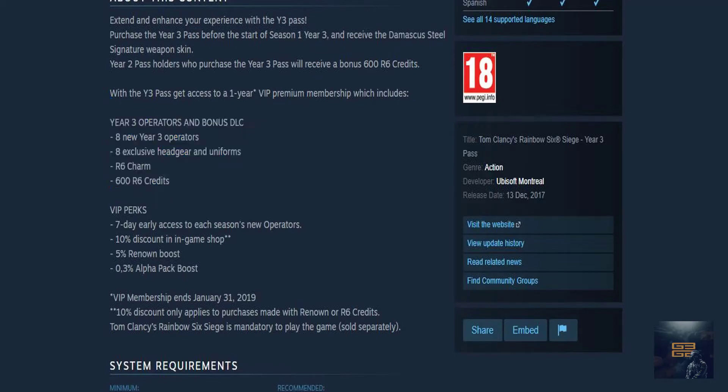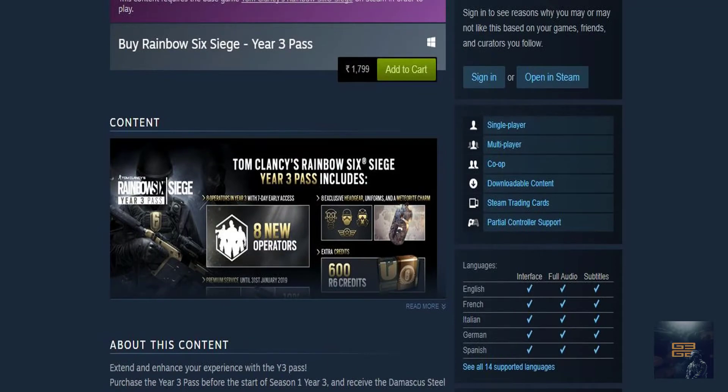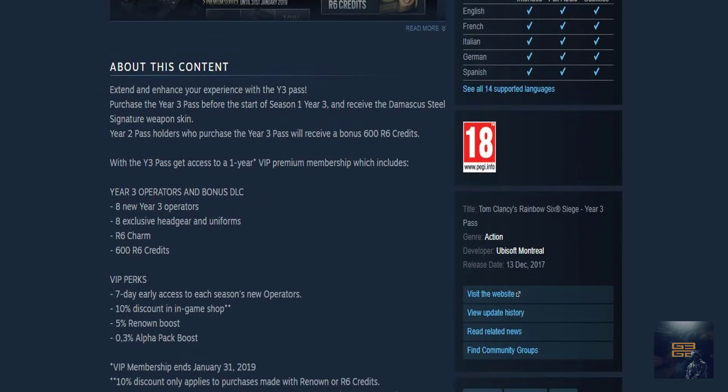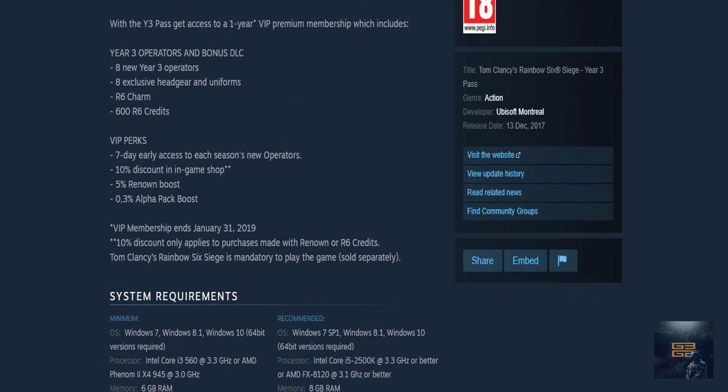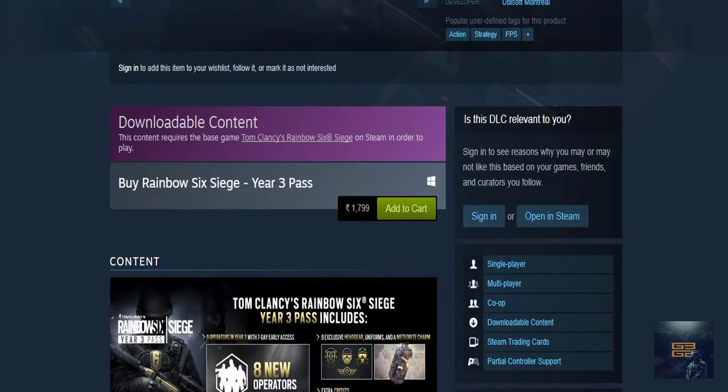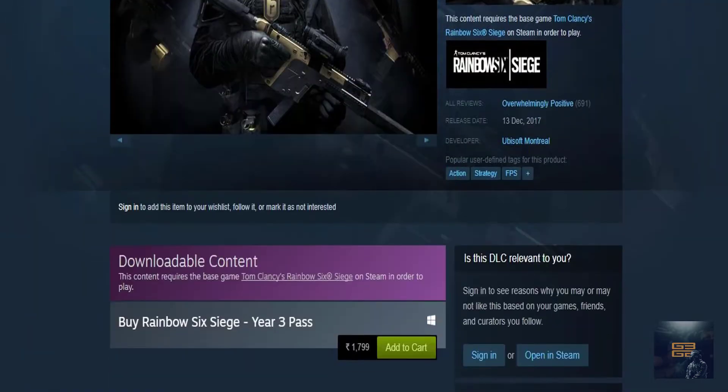Eight exclusive headgear, uniform, R6 charm — I'm going to be showing the R6 charm later on screen. I already bought the season pass. You're also going to get seven-day early access for all the new ops, 10% discount, 5% renown boost, and Alpha Pack 5% boost.